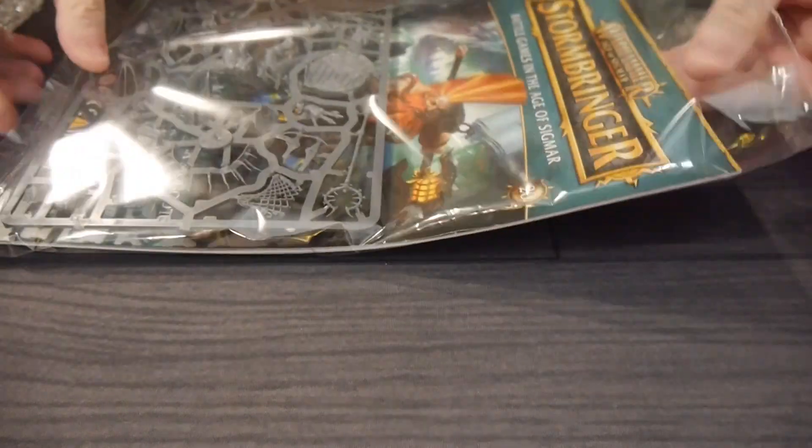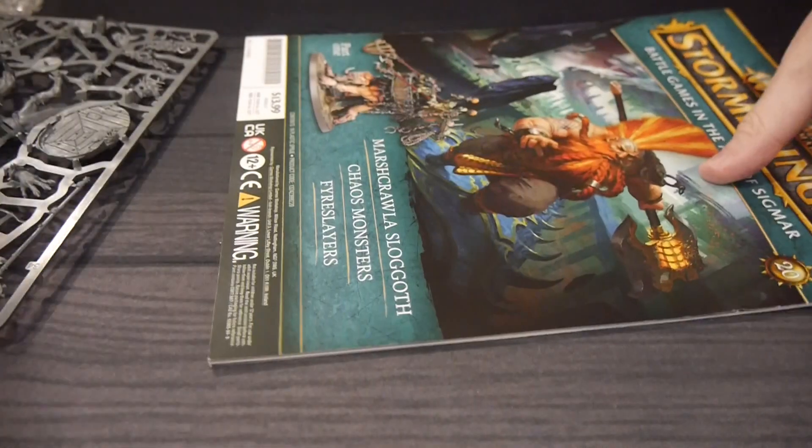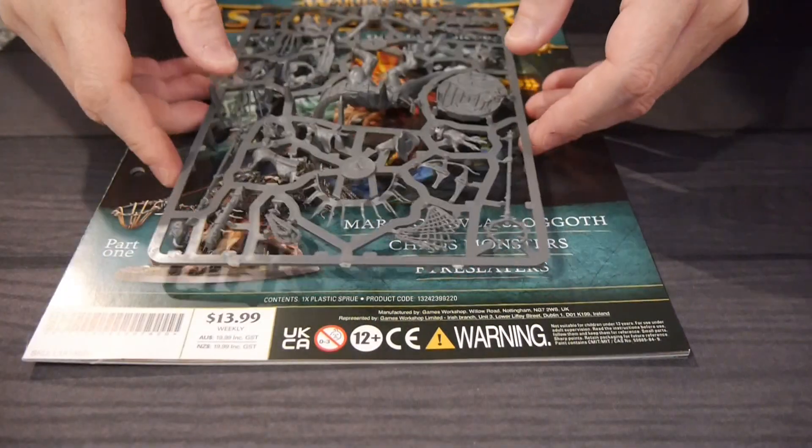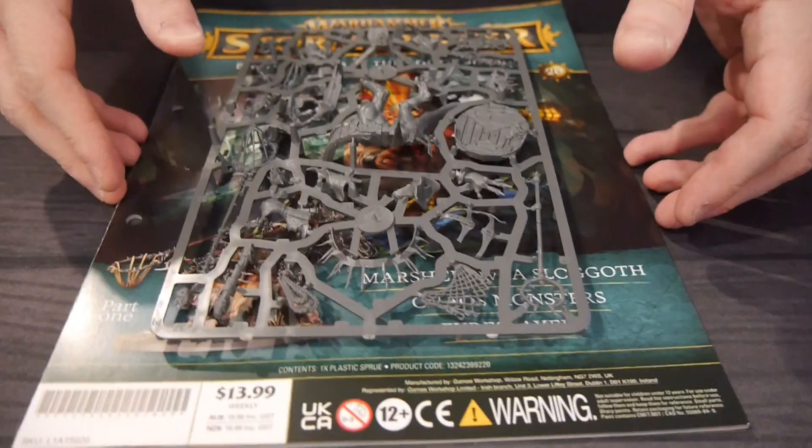Warhammer Stormbringer is a magazine between Hachette and Games Workshop for picking it through the Age of Sigmar hobby. It's everything you need to play — how to put together figures, how to play, how to paint, history, everything.